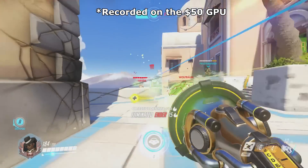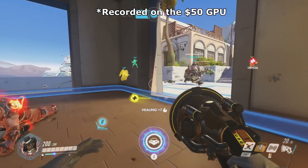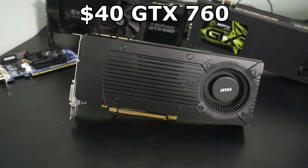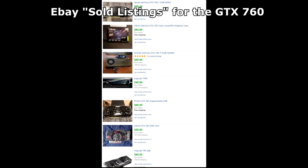And to my shock, both the 600 and 700 series cards were incredibly cheap. I managed to pick up this GTX 760 for 40 bucks. However, on average, they sell for around the $50 to $60 price point.